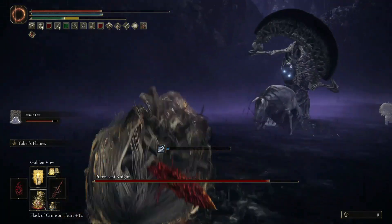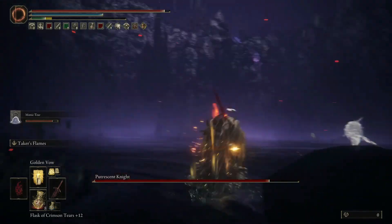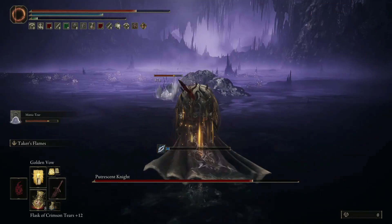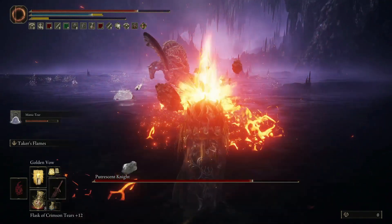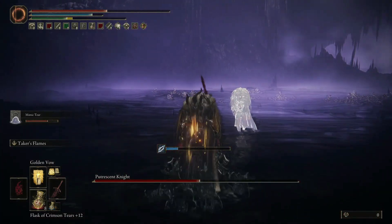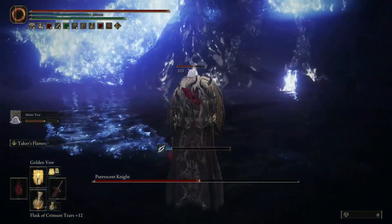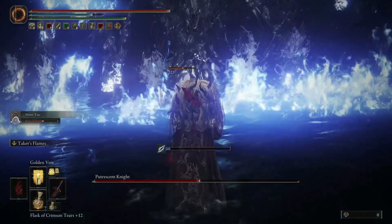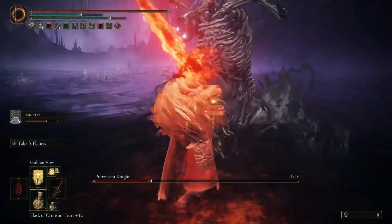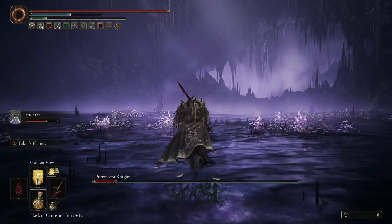He's going after my mimic — I need to heal. Roll, roll, roll, jump, dodge. Can't do that when he's doing that, so we gotta jump. Back off, back off, back off. Let your mimic do some work.